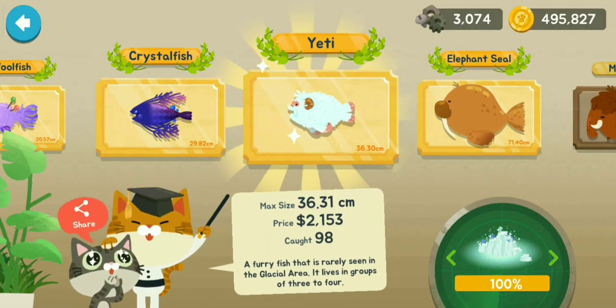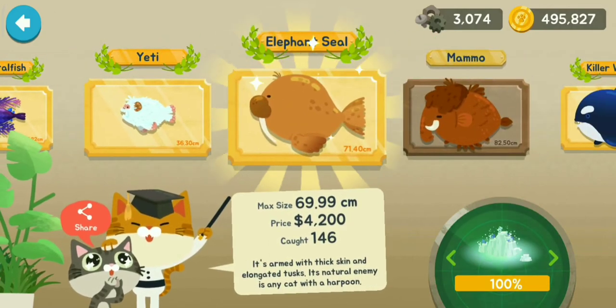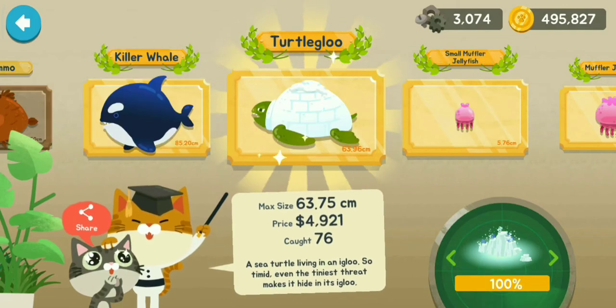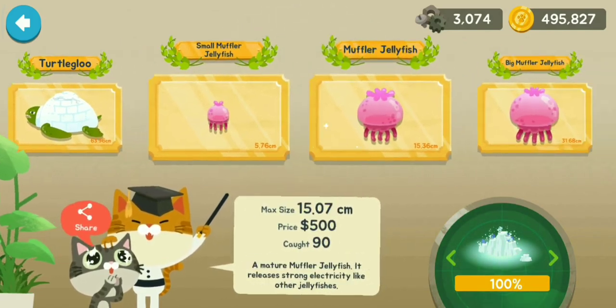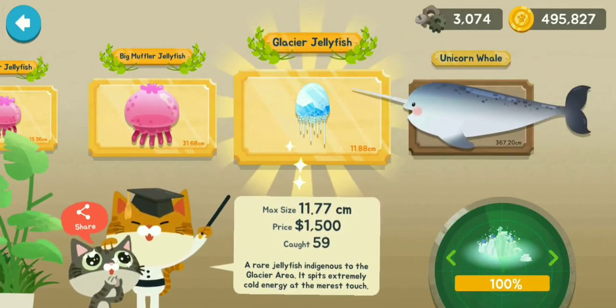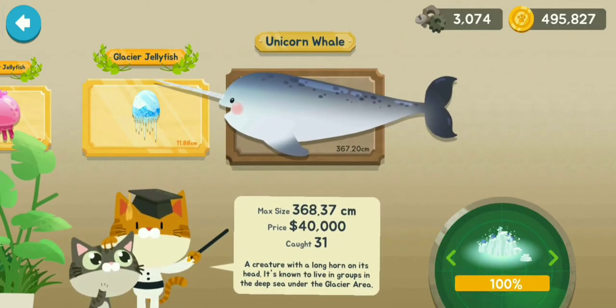Crystal Fish, Yeti, Elephant Seal, Mammo, Killer Whale, Turtle Igloo, the Small Muffler Jellyfish, the Muffler Jellyfish, the Big Muffler Jellyfish, Glacial Jellyfish and the Unicorn Whale.